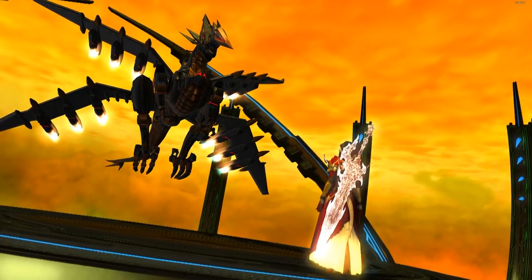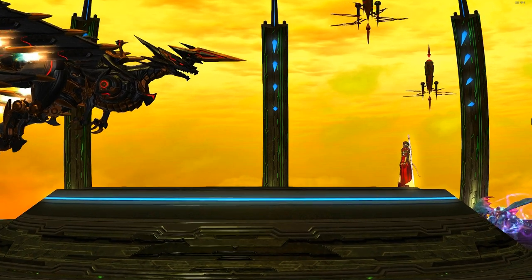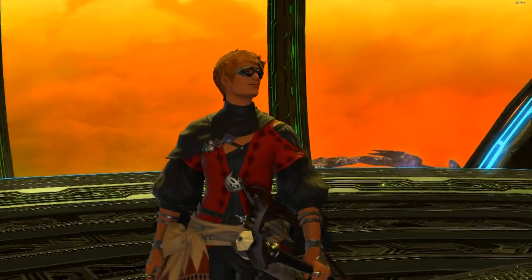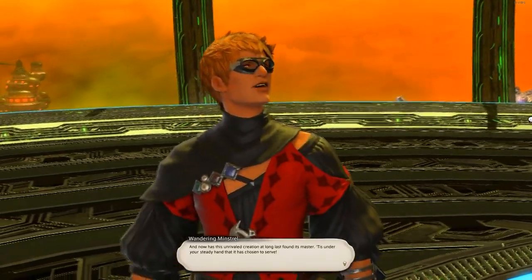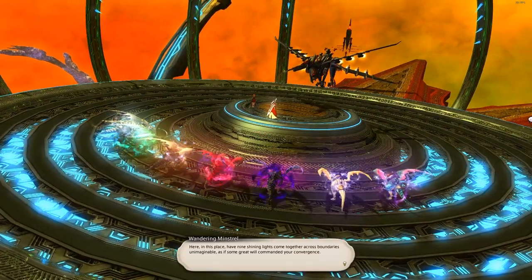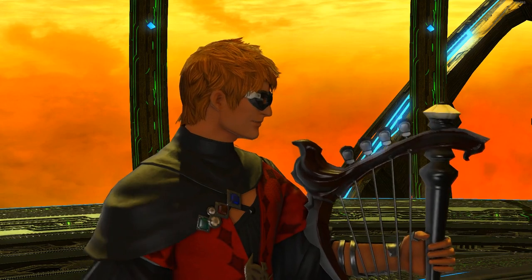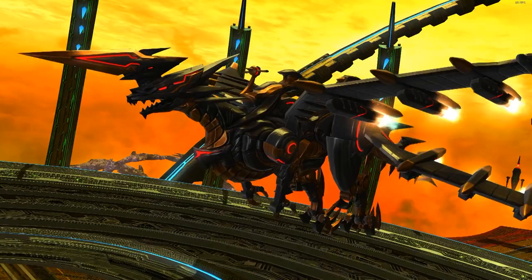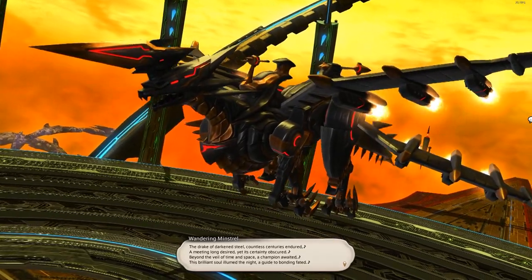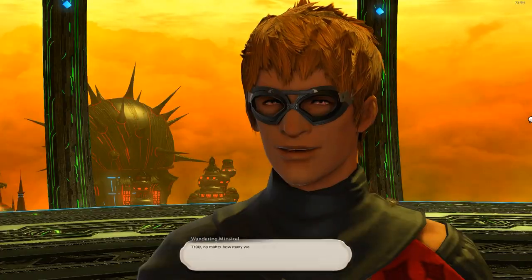If you have absolutely no idea what I'm talking about, essentially each of the seven Shadowbringers Extreme Trials drops a Gwib mount — a little dragon. The only one that doesn't drop one is Memoria Mazera, the eighth extreme, so you can ignore that one. Once you get all seven Gwibs, you can do a side quest that unlocks the Mega Gwib, same as previous expansions. I'm going to take you through each extreme in the order I farmed them, talking about what it's like to farm, what you need to know, and what you can expect joining PF groups.